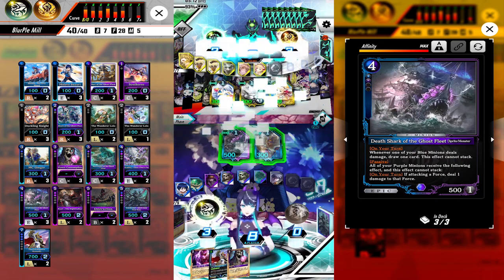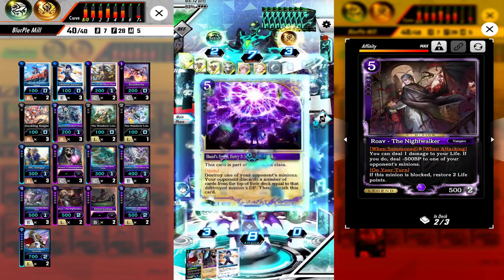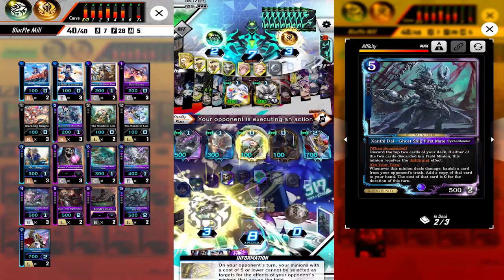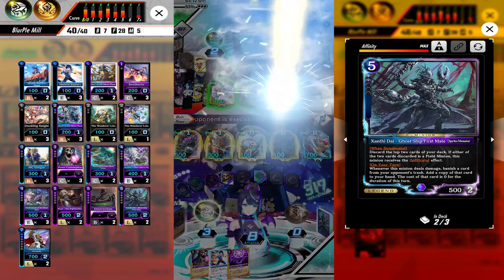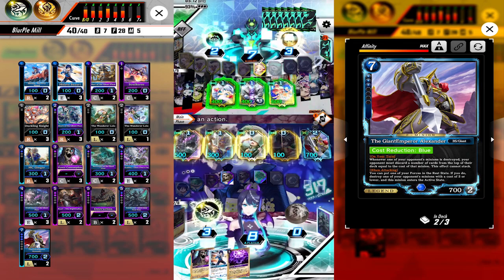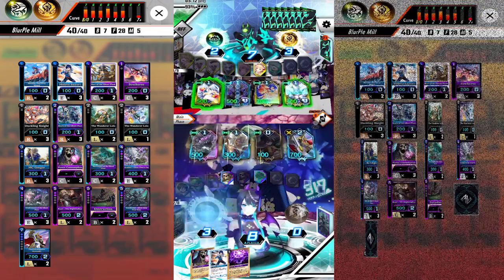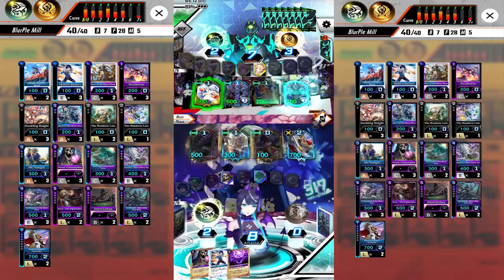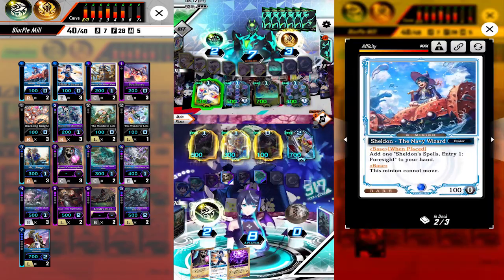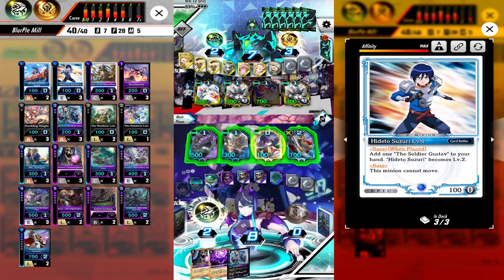On our turn we summon Lolo, activate Shade's second magic destroying Medi, then summon Alexander and pass because we need to prepare for the beat they are going to deliver. On their turn they summon Angela, then Lolo, then another War Angel and attack our Sphinx. We block some of it, then they activate the Legend Spell which made them mill 5, then pass.